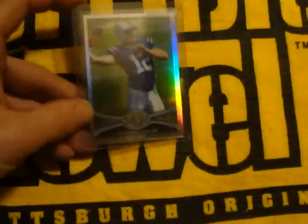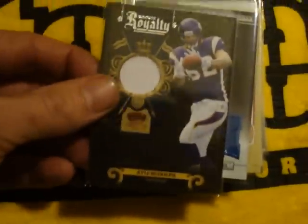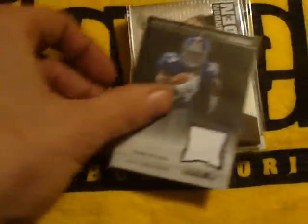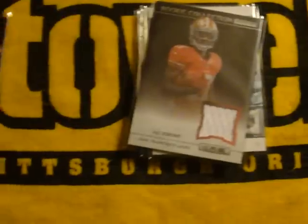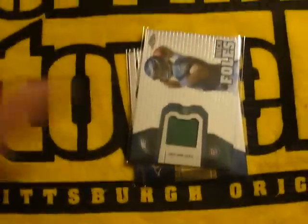There's an Andrew Luck refractor, an RG3 orange refractor, and this is a whole stack of Bryce Harper rookies — all different. Kyle Rudolph jersey rookie, Ryan Broyles, Ronnie Lott, DeMarco Murray rookie, David Wilson, Brandon Whedon. You're gonna see a lot of these because I can't stop buying blaster boxes. Jenkins, Romo, Jeffrey.